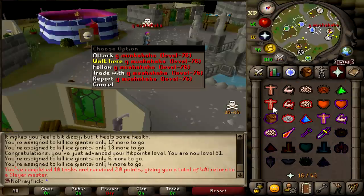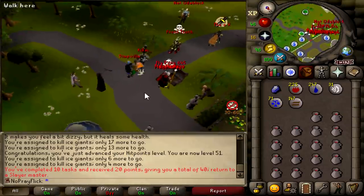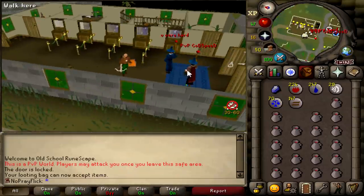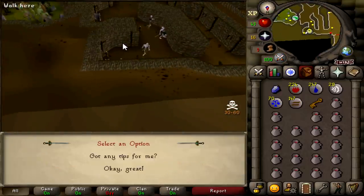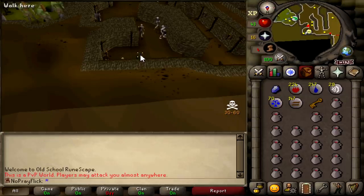Oh my god — okay, that's level 76. We're fine, we're chilling. I think these are two PvP hardcore Iron Men — they have those type of names. 64 Cal'varion fights. I'm pretty sure that's a terrible task, especially for a PvP hardcore Iron Man, but we gotta do what we gotta do.